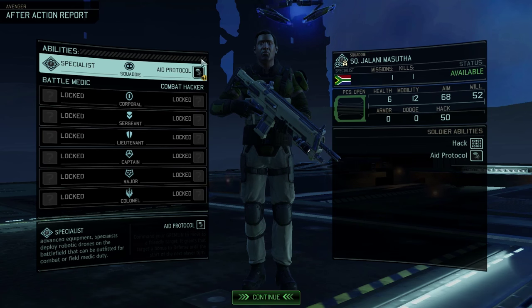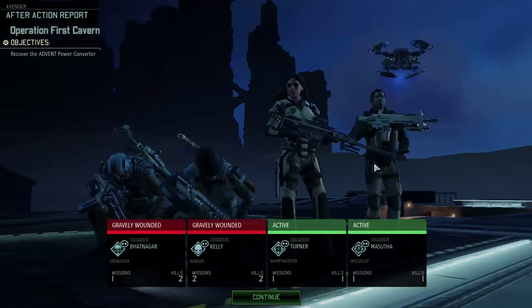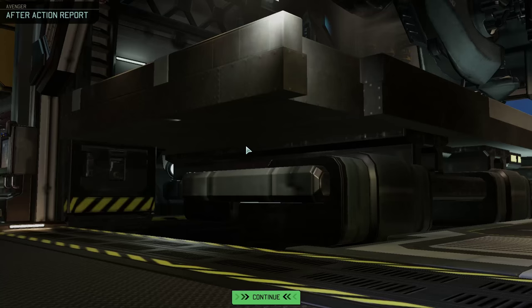Aid protocol — command your Gremlin to move to a friendly target; it grants a bonus to defense until the start of the next player turn. Boom, I like that a lot. So he's the guy that can hack. It's really hard to figure out which ones can hack and which ones can't. Let's roll on.